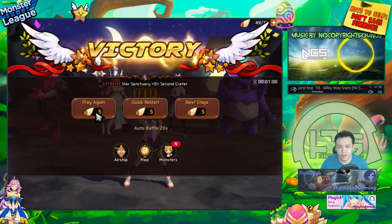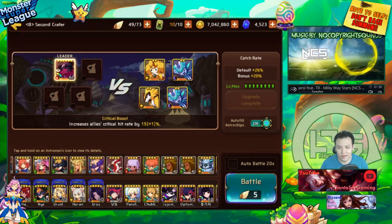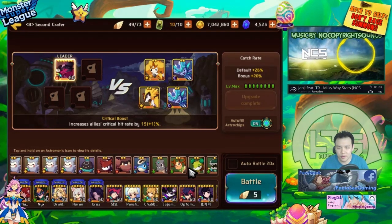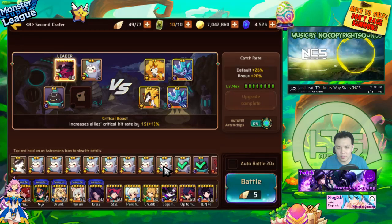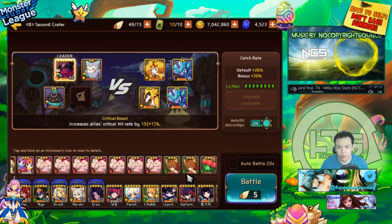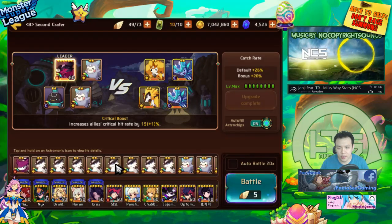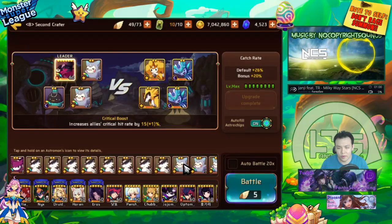Let me try this — maybe I have some level one light and dark units I can use. These are definitely gonna get one-shot. Why are they all level seven? All right, I'll just put in two really weak light and dark units. For the last slot I should also put in a really weak light unit. Is the ghost tankier than the wolf? The wolf is a balance type; the ghost is tank type — all right, we're using these.